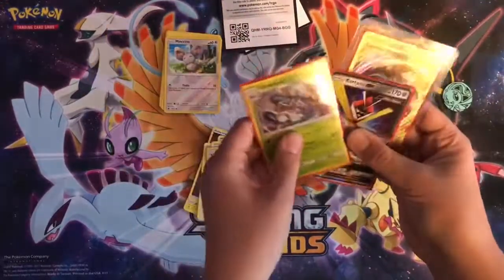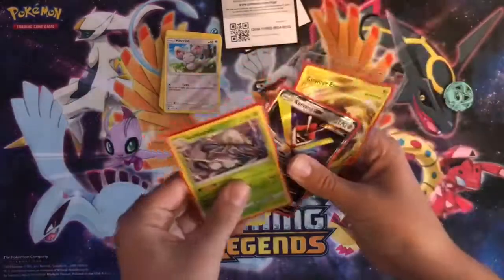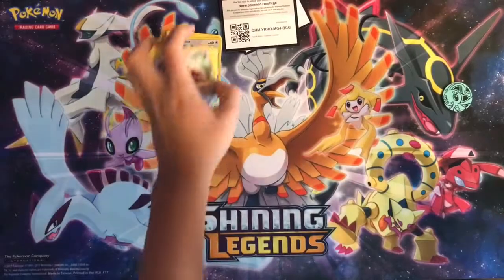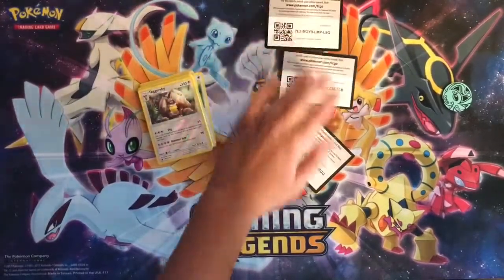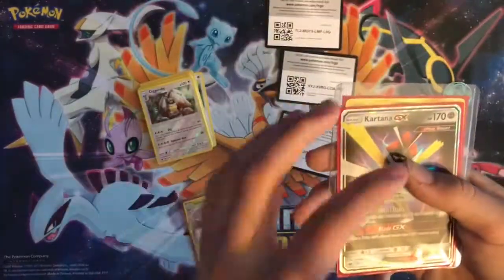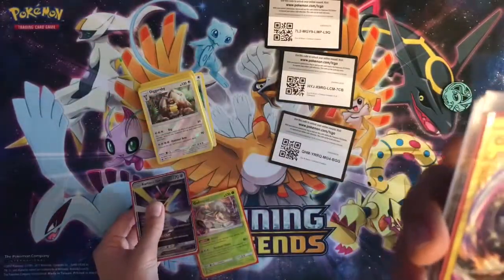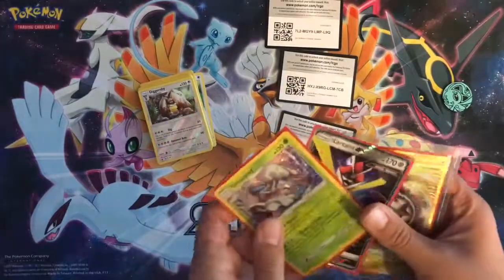Thank you guys so much for watching. I got so lucky — this is the amazing recap right here. We also got three codes if you guys want them. We got a Golios Pod promo, we got a Kartana GX, and we got a secret rare Counter Energy. Just read those cards — they're amazing. Thanks guys for watching, perfect elixir from Chef, and catch you guys later!